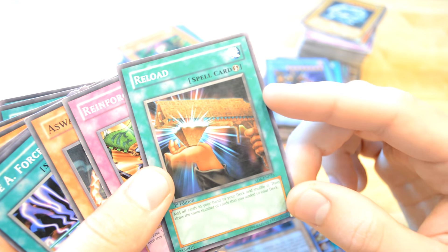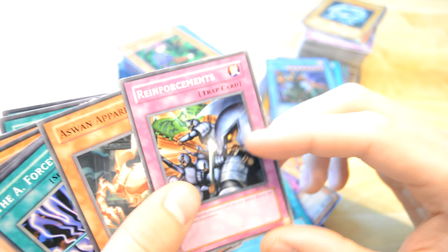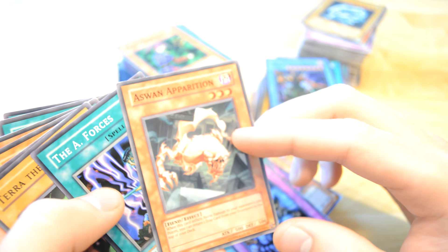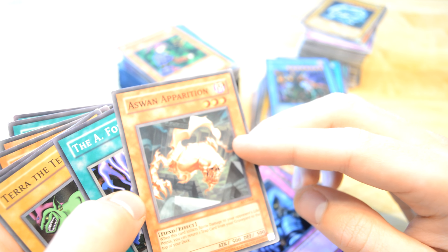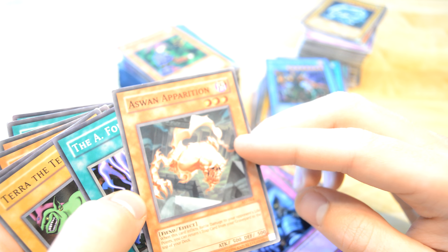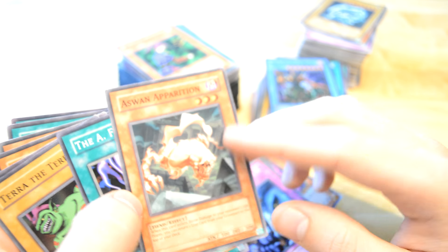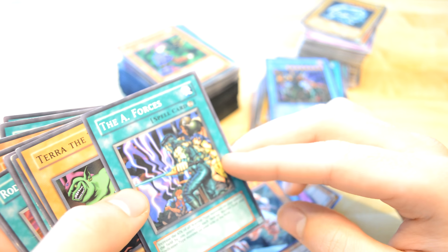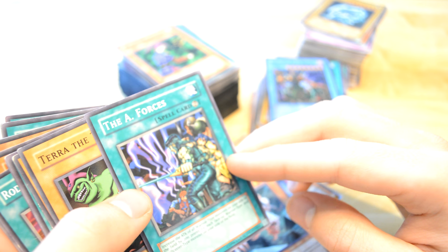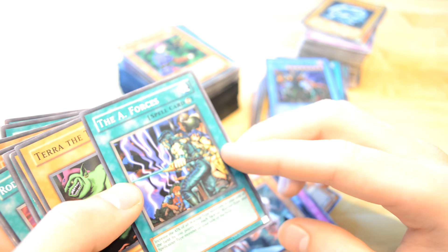This monster cannot attack your opponent directly if it detects any monsters. Reload — basically you can get cards in your hand. Reinforcements, can absorb. Apparition — when this card inflicts battle damage upon their life points, you can put one trap card on top of your deck — sadly on top of your deck, not in your hand. The Ape Forces increase the attack of all warrior type monsters in the field by 2200.